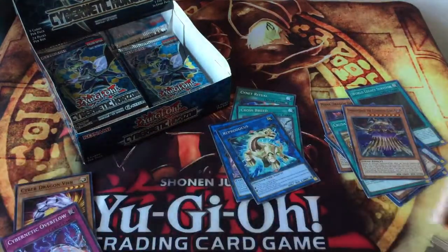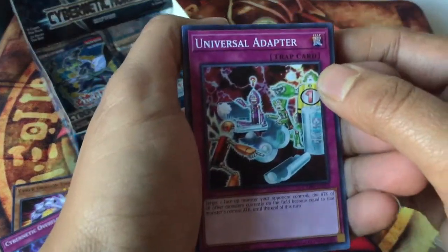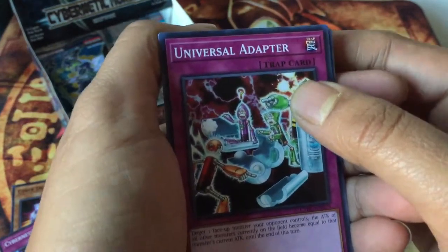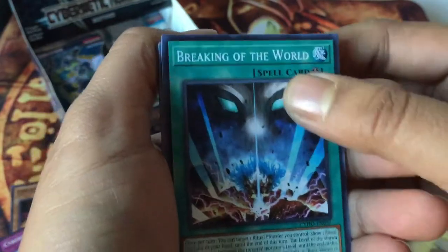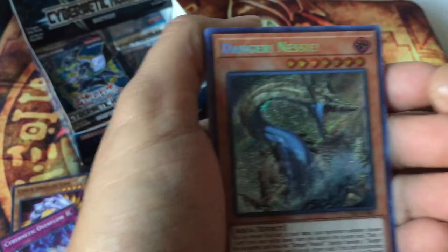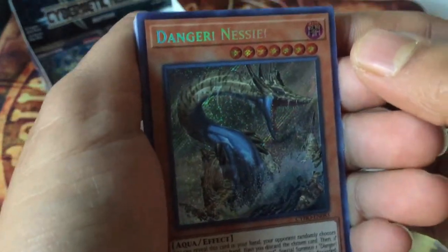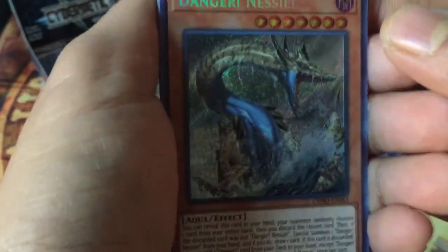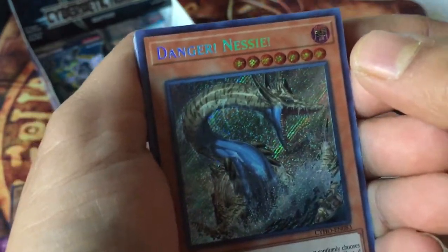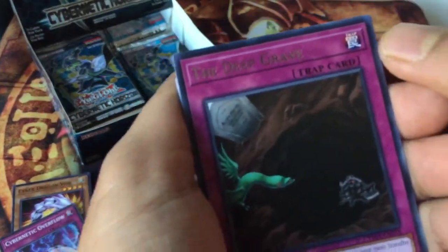Sorry guys, just got back from work, I'm super tired, but I really wanted to open a booster box since I couldn't for a few days. Universal Adapter, Breaking of the World, Psychic Ace. Look at that — our first secret rare is Danger! Nessie! Probably not the best secret rare but not bad at all. Look at the art of the card — that's beautiful. Our rare is The Deep Grave, Mythic Decoy Dragon, Terrifying Toddler Torment, and Crusadia Regulus.